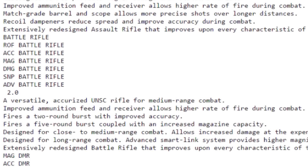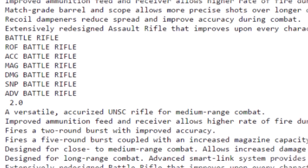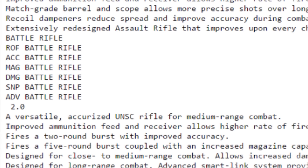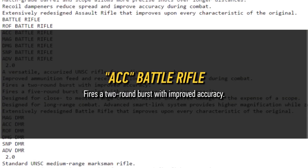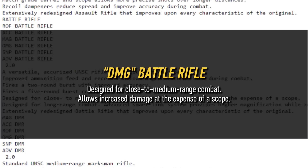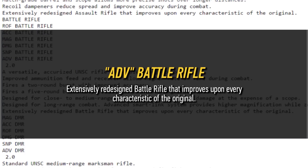Now onto the Battle Rifle, again with six options just like the assault rifle. It has ROF (rate of fire), ACC (accuracy), MAG (magazine), DMG (damage), SNP (snipe), and ADV — Advanced Battle Rifle 2.0. The descriptions in that order: improved ammunition feed and receiver allows higher rate of fire during combat. Fires a two-round burst with improved accuracy. Fires a five-round burst coupled with an increased magazine capacity, designed for close to medium range combat. Allows increased damage at the expense of a scope. Designed for long range combat, the advanced smart link system provides higher magnification while zoomed in and improved effective range. Extensively redesigned battle rifle that improves upon every characteristic of the original.